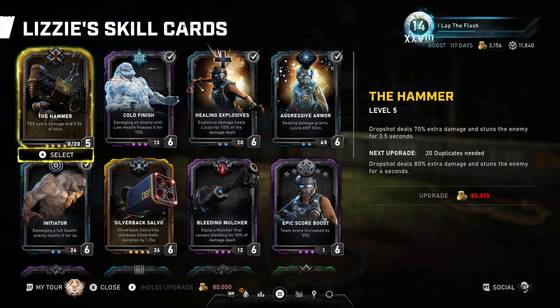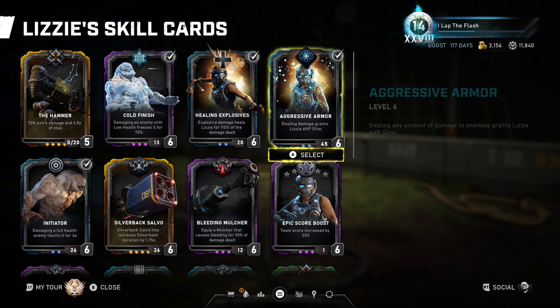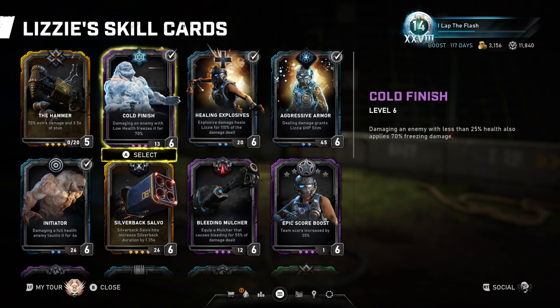What you're really looking for is to split the perks you buy between damage and capacity in the beginning. After you're done with those to both 10, then you can go up on health, and if you are running the silverback, on cooldown. But the health is kind of a whatever, since you'll have stamina and healing explosives from spamming the Dropshot, and all the enemies are stunned. What's really important is the ammo capacity and the damage.